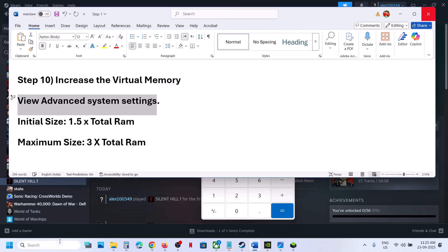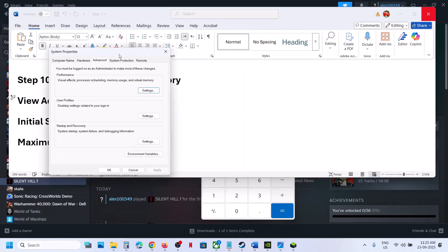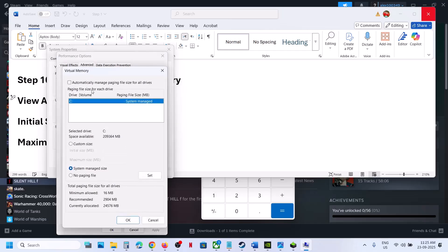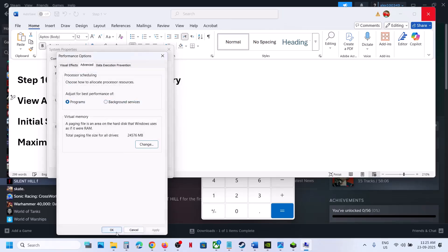Still not working? Revert back to default. Go to View Advanced System Settings > Settings > Advanced > Change, put a check on automatic management — this will go back to default — and then follow the next step.